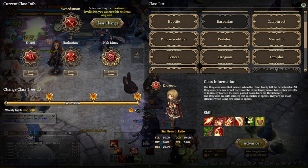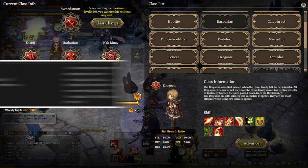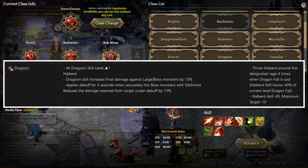Onto number 10, we have Dragoon at A tier. Dragoon is a hybrid Dragonite class that specializes in Spear weapons. This is probably the most unique Spearman class in the game right now, due to transformation skills like Dragon Soar. Players can use both one-handed and two-handed weapon setups for Dragoon, and this class covers a lot of single-target and area DPS skills. The Dragoon Vibora level 1 increases the skill level of all Dragoon skills by 1 and adds a bonus effect to Thorn, increasing the final damage against large and boss monsters by 50%. When Thorn successfully hits a boss monster, it applies a debuff for 5 seconds that reduces the damage received from the target by 15%. At level 4, it allows players to throw Thorns around the designated range 4 times when Dragoon Vibora is cast, dealing damage and hitting up to 10 targets. The skill factor of Thorn is 40% of the current level of Dragonfall.